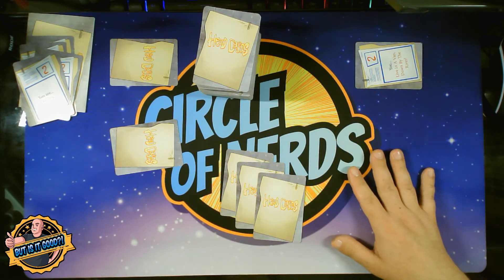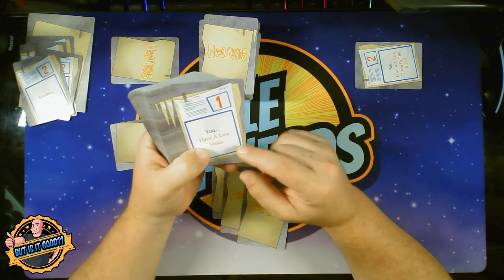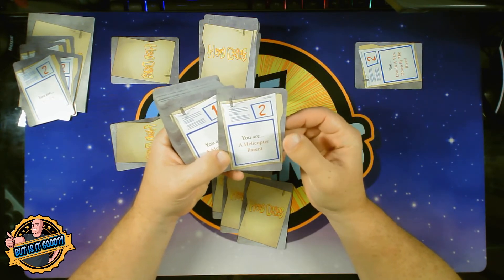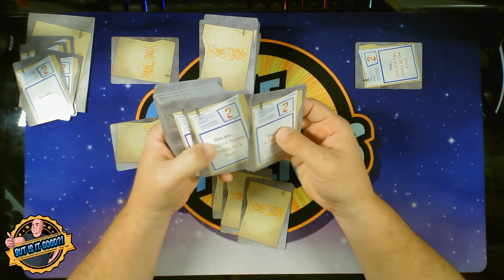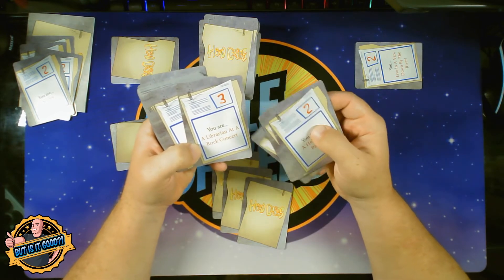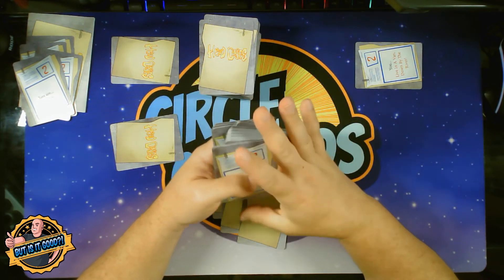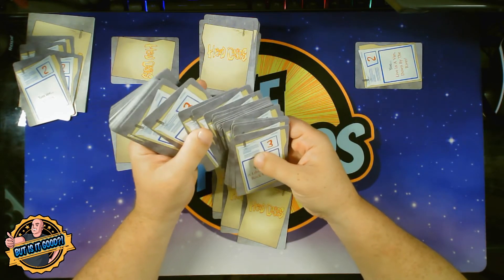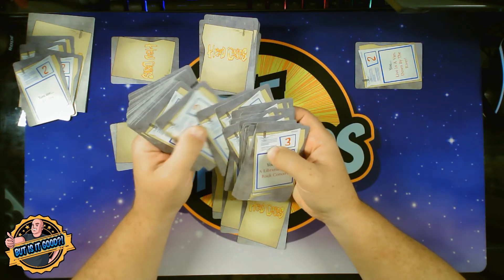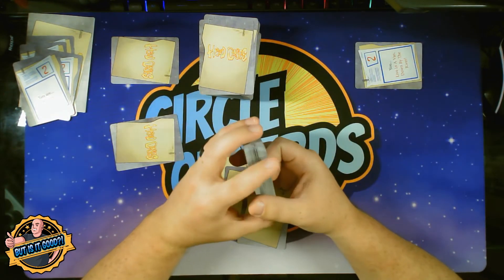The developers said that this is for ages 12 and up, and you can certainly play with younger folks, though some cards are challenging. For example, this one here is only worth one point: 'have a low voice' — that's kind of easy. 'A helicopter parent' might be easy, 'a mermaid' might be easy. But when you get to the ones worth three points, like 'a librarian at a rock concert' — if I can only give one clue and answer two questions, it's going to be challenging to get that diagnosed. But if it can be, it's worth mega points. So the ones worth one are pretty simple, but the ones worth three, while challenging, are going to rack up the most points.